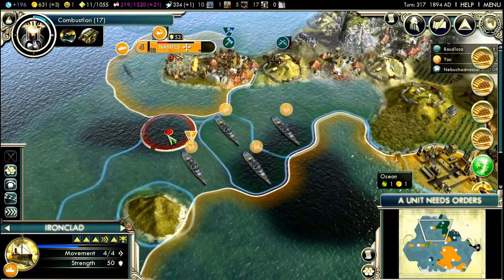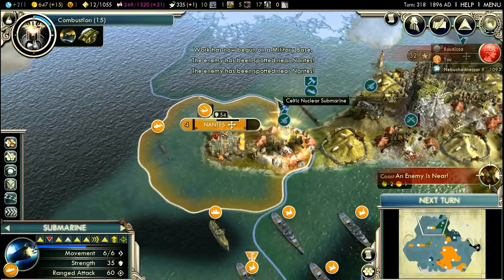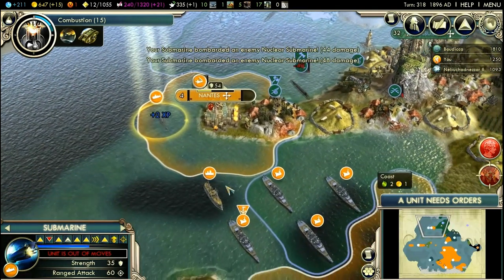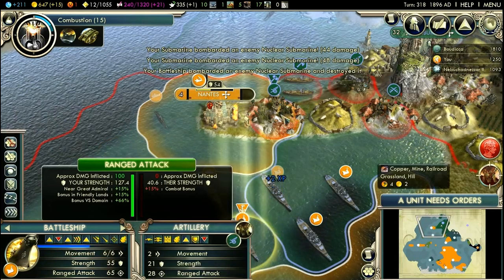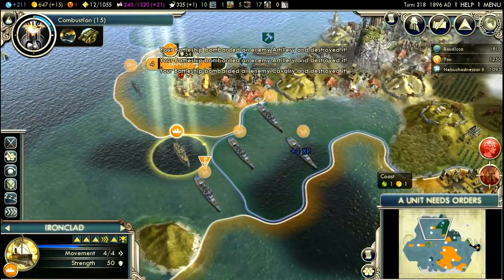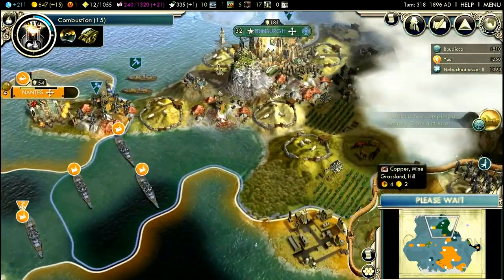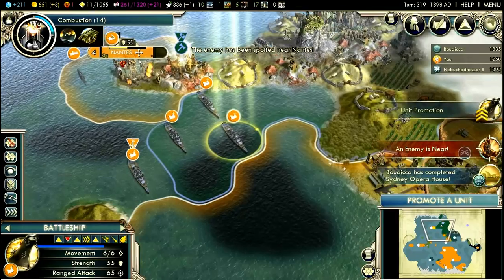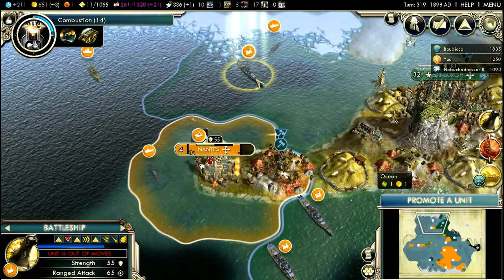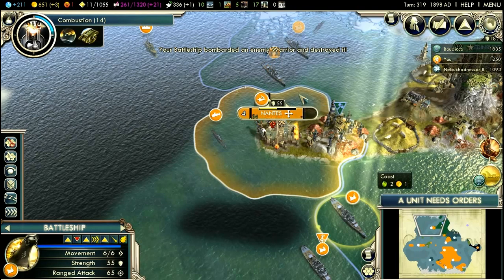Coastal rider — looks like a ghost rider. A submarine! Enemy! Destroy! Didn't get destroyed — nevermind. Let's get you in range of one turn to Edinburgh. She was working on the Sydney Opera House — her whole empire is under siege and she's building a wonder. Isn't that just wise.